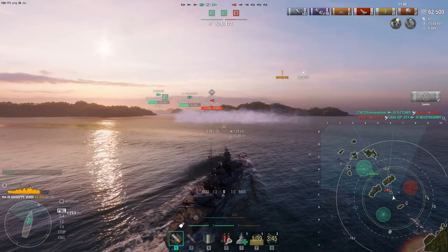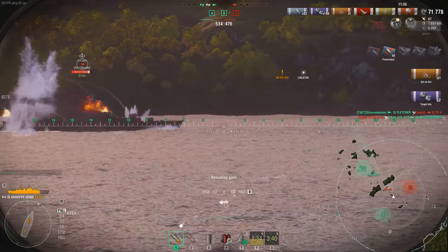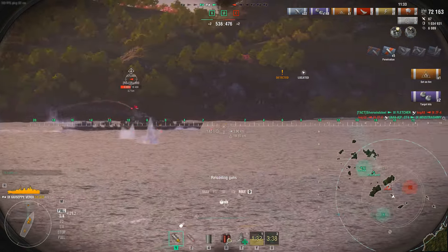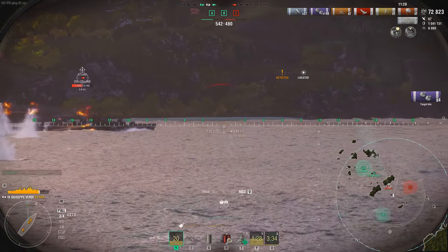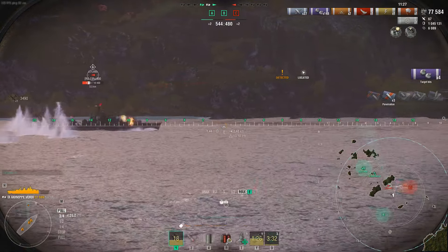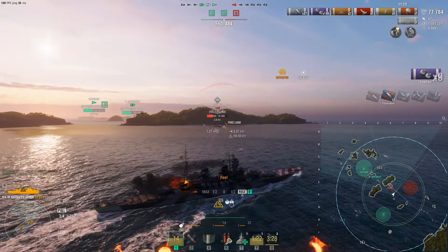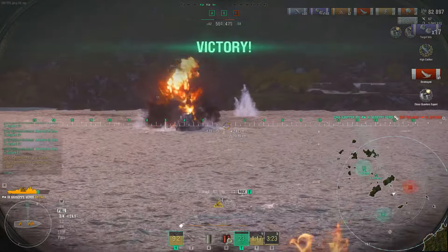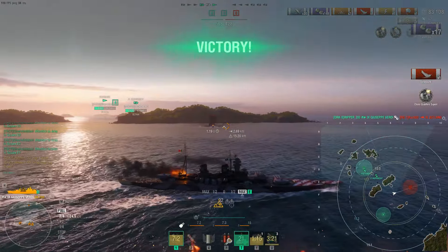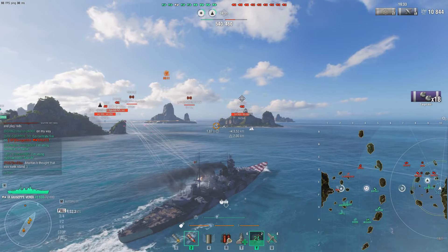Here's another example taking on a DD - we pushed into smoke and look at that, the front gun takes half his HP down. Now we see the SAP secondaries going to work on this destroyer. It does support a little bit but the dispersion is a bit wonky - 1.0 sigma - it's not the greatest but it does the job at close range. I wish it was a little bit more accurate, but what secondary wouldn't you want to be more accurate?